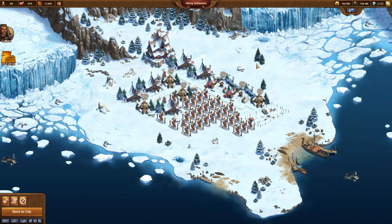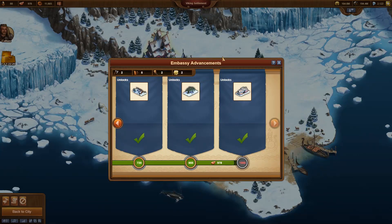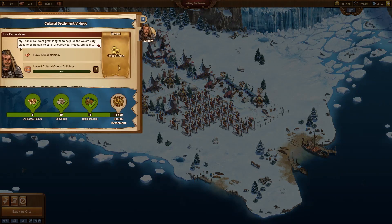Therefore, I started my 6th Viking settlement on the beta server. We now see the final part of it, still having a bit more than one day left to meet the deadline. All required goods are already produced and all building types have already been released. Only the final quest needs to be completed.